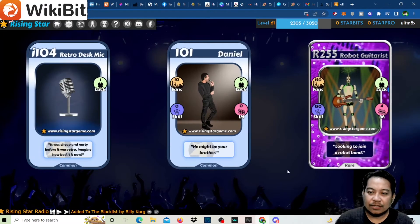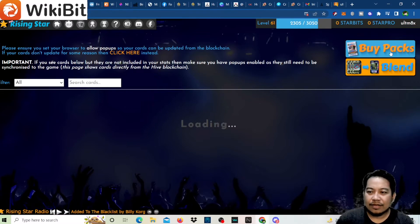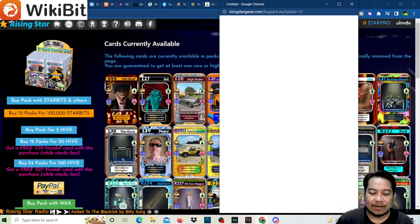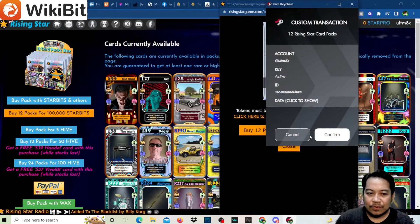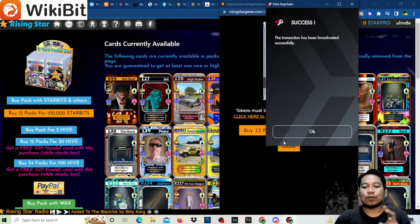We have no more packs to open, so we'll be buying more — this video will take longer. We still have 500,000 Starbeats left so let's go to Cards and buy more packs. We'll buy 12 and then 12 and then 12 no matter how long it takes, because we only have two Old Blood.